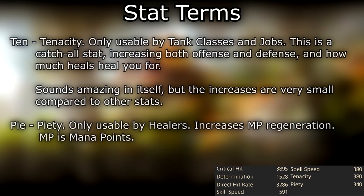Ten — tenacity — only usable by tank classes and jobs. This is a catch-all stat increasing both offense and defense and how much heals heal you for. Sounds amazing, but the increases are very small compared to other stats. Pie — piety — only usable by healers; increases MP regeneration. MP is mana point.